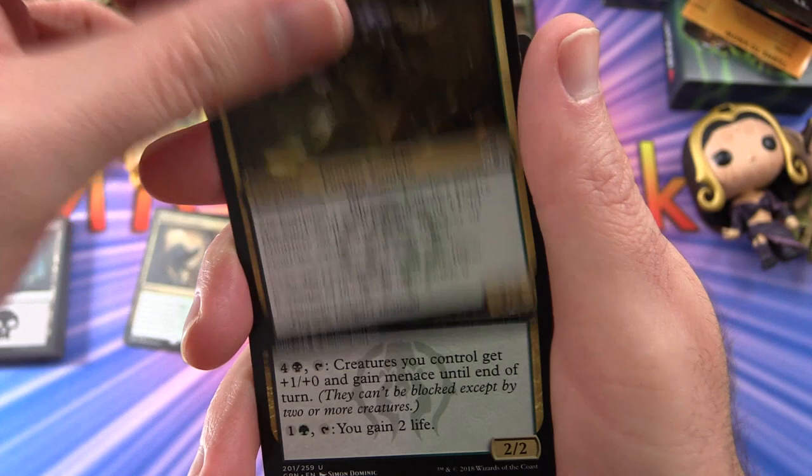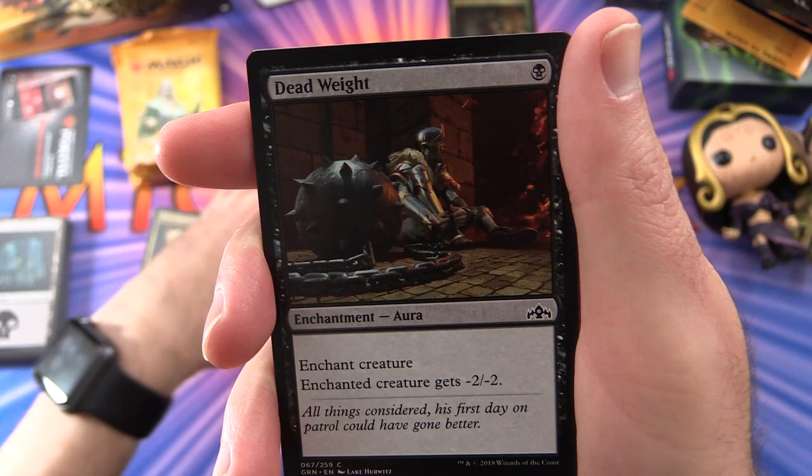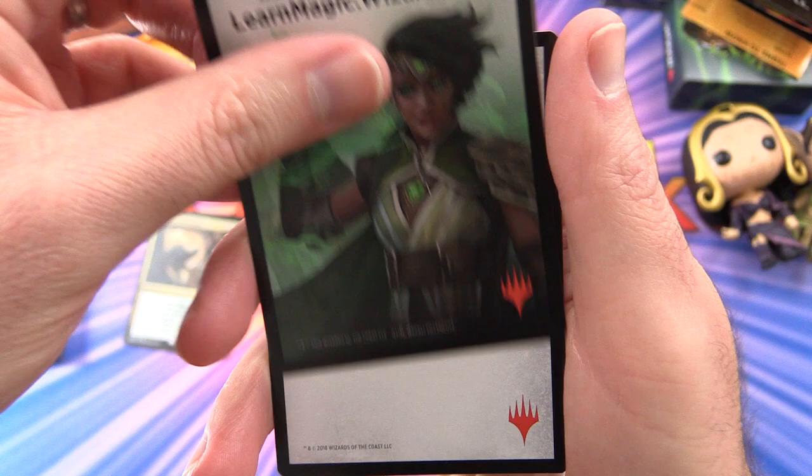Swarm Guildmage, Deadweight — good for knocking out creatures, I used that a bunch in my pre-release deck, which we will talk about more in the deck tech and pre-release summary coming up. Prey Upon — two of those.